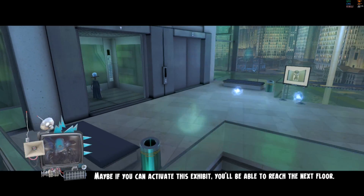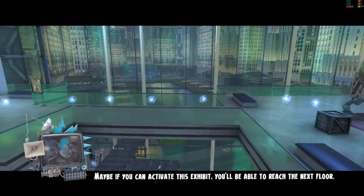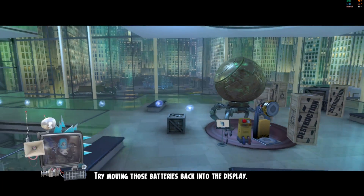Maybe if you can activate this exhibit, you'll be able to reach the next floor. Try moving those batteries back into the display.